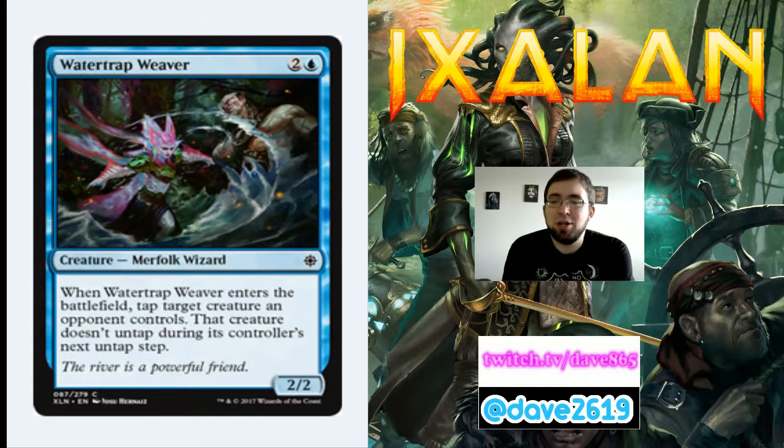Watertrap Weaver is 2 generic and a blue for a common 2/2 Merfolk Wizard. When it enters the battlefield, tap target creature an opponent controls — that creature doesn't untap during its controller's next untap step. This is blue's semi-removal, a functional reprint of Frostlinks. Yes, you're paying 3 for a 2/2, but Frostlinks was a great card in limited, and so is this. It's the mini Tempest Caller — taps their big threat and keeps it tapped for their turn, letting you get in with your stuff for two turns.